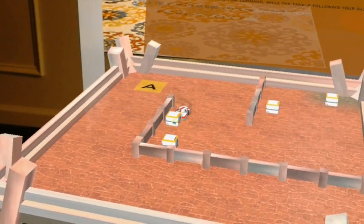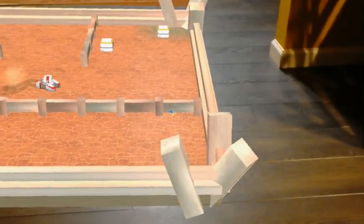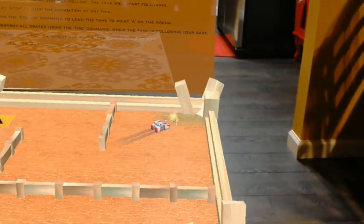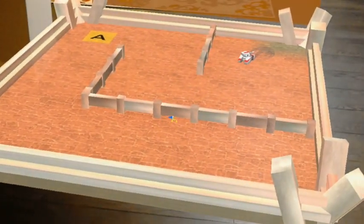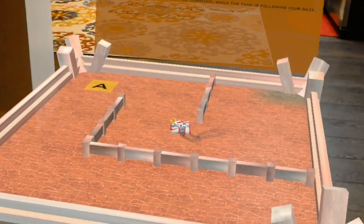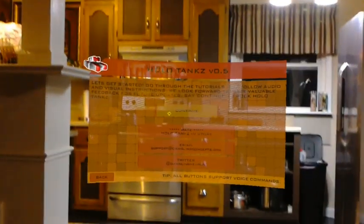Now destroy all the crates while navigating your tank with the follow command. Fire, fire, fire, fire. Excellent. Say 'exit' to end the tutorial. Exit. Okay, there we go. Continue.